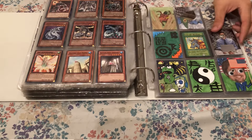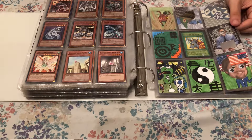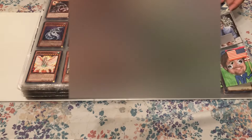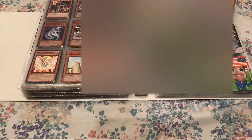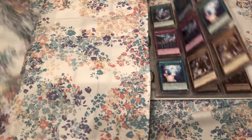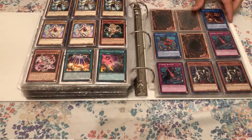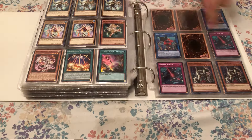And then we've got some Ancient Gears and Cybers and that stuff. There are also some custom cards from when I was making my own — just ignore those. And then there are World Chalice cards and a couple of Constellars.